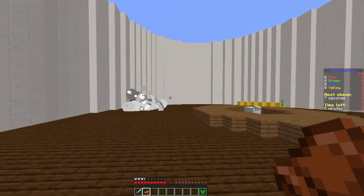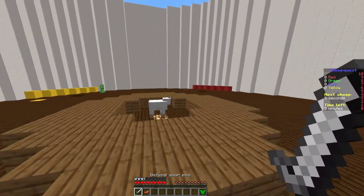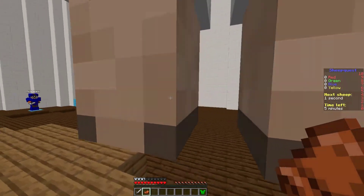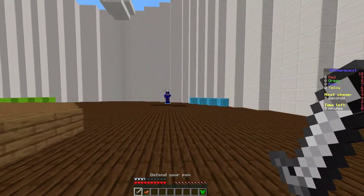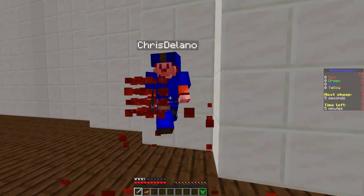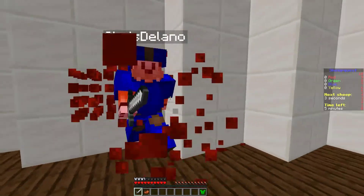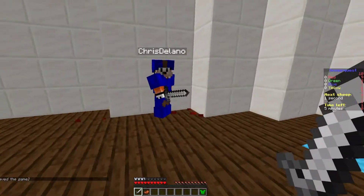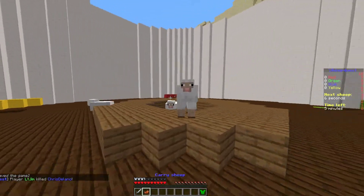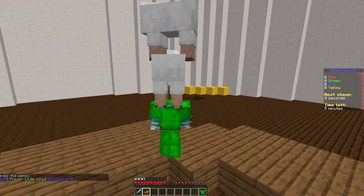Here we are in game — I've got a sword, and when I'm holding out the saddle it allows sheep to jump on my head. If I switch back to the sword it drops the sheep. You carry the sheep to your sheep pen and drop them off to get points. The bonus sheep is worth three points — three times the normal sheep — and you have to defend it from other players.